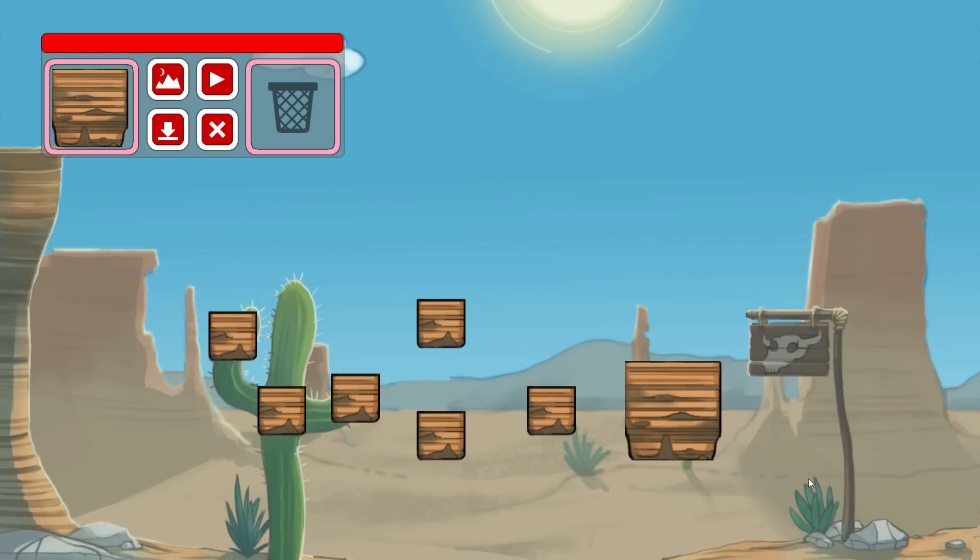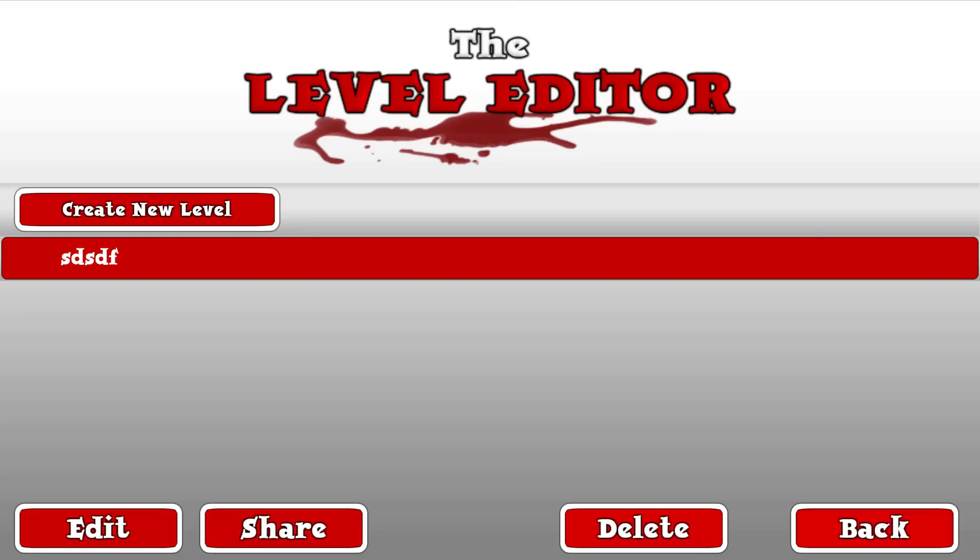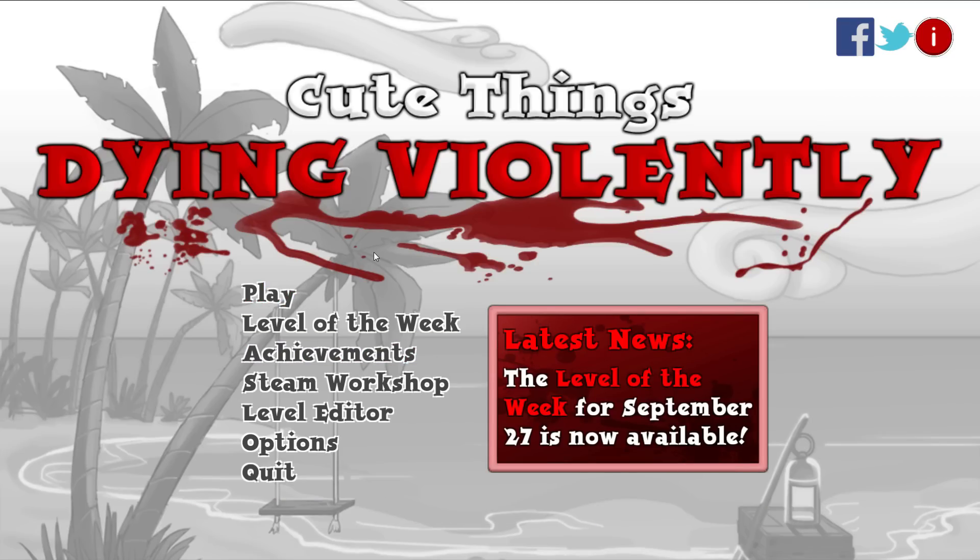For a three dollar game there's a decent amount of content, certainly if you're into this sort of thing. Personally I find the damn thing unbelievably frustrating, but that is to be expected. It's not a bad little budget physics-based puzzle game — not too shabby for three bucks. Could use some fine tuning certainly, and we'll see how the level editor scene ends up developing. Cute Things Dying Violently, ladies and gentlemen — available for three dollars on Steam, also on iOS and Android. My name has been TotalBiscuit, thank you very much for watching.